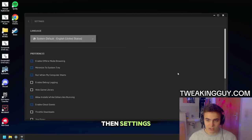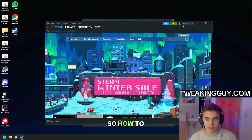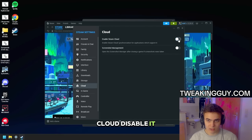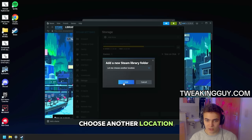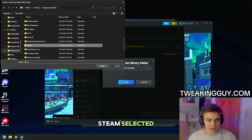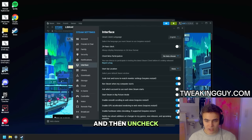On Epic Games, go to Settings, then Broadcast — turn off broadcasting. Then Remote Play — disable it. Then Cloud — disable it. Then go to Storage, click Add Drive, select 'Let Me Choose Another Location,' click OK, and find your Steam folder — it's usually in Program Files (x86). Find Steam, select it, then select this drive. You should be able to see all the games you had installed. Make this drive default by clicking the three dots and selecting Make Drive Default. Then go to Interface and uncheck the listed options.